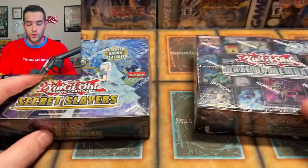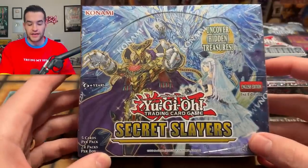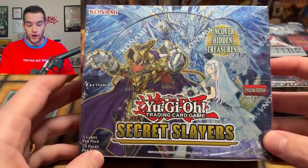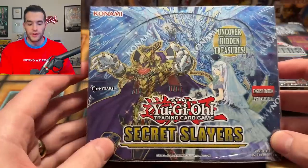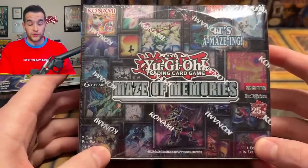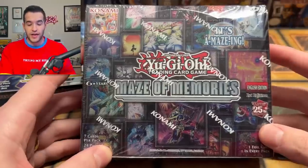Today we have two booster boxes: Secret Slayers and Maze of Memories. Both of these sets have their issues. Secret Slayers was an awesome set because it had the Eldritch stuff, which was really popular and strong, but it has issues — you really only pull Supers and Secrets in the whole set, so opening it is not really that exciting. As for Maze of Memories, you only pull three Ultra Rares per box, and most of the time you don't even get a Collector Rare. You get 21 Supers, then three Ultras, and that's really it. So I don't like the setup of this one either.